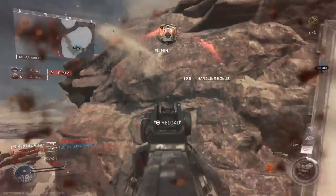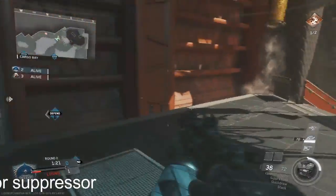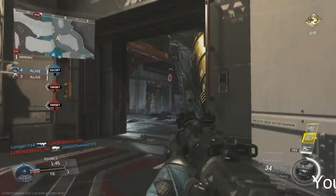The reason I use those three things is because Quick Draw just brings the gun up a little bit faster. Stalk, because it's really necessary just to be able to move around faster. And Suppressor, so you can't be seen on the minimap.